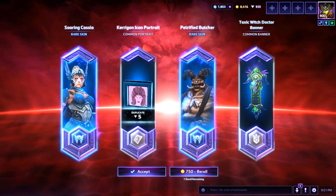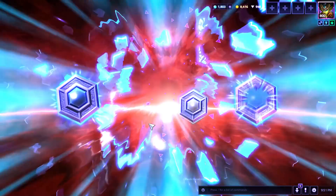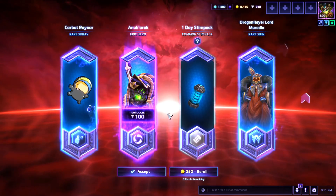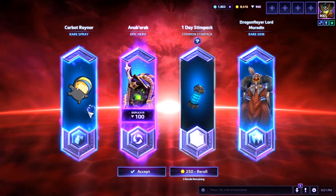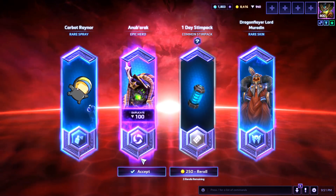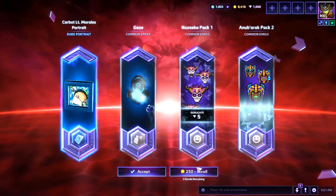It's kind of funny because the Butcher one is a rare skin but it's just a very bland-colored Butcher — go figure. Two rares and an epic here, and you actually got a hero: Nubrak. But of course you already have him, so that'll be 100 shards. And then you have the most infamous non-updated hero in the game — Jimmy. You got his Carbot spray! Now you have to play him. Maybe when he gets an update.